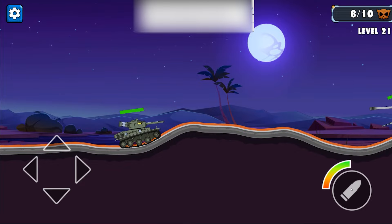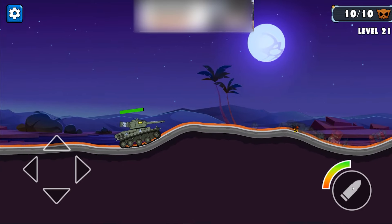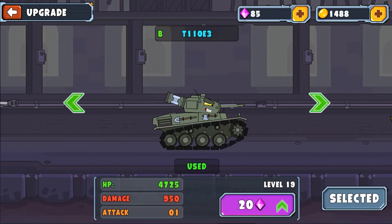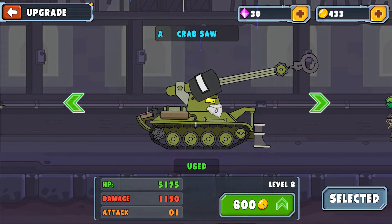What this game needs is not just a primary weapon but also some secondary abilities as well — like rocket barrages, calling in airstrikes, paratrooping allies. That would make me so happy. Let's see this guy: Mr. Crab Saw costs 50 gems, he already has damage of a thousand. You know what, let's give it a go.